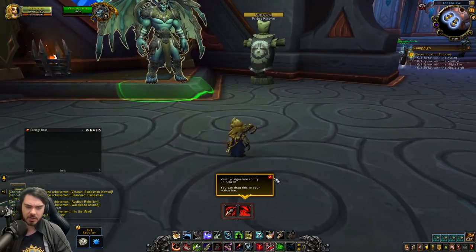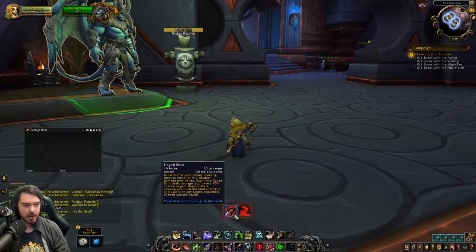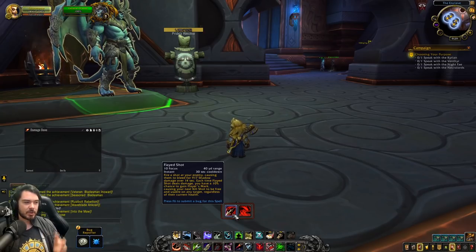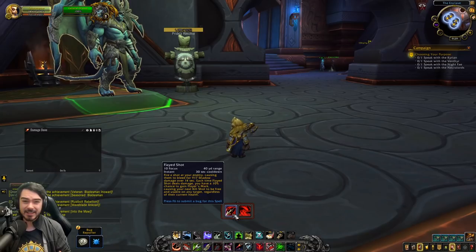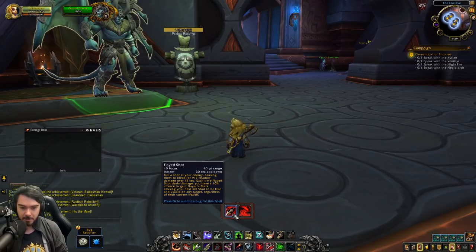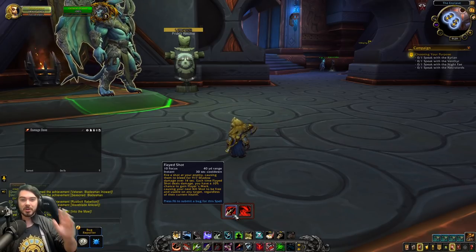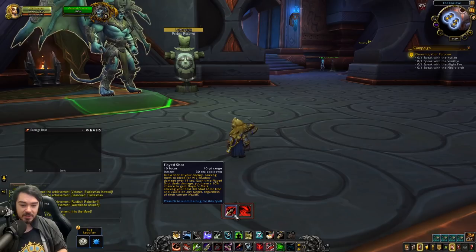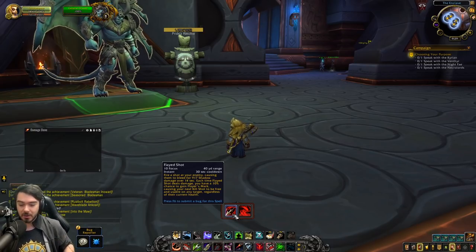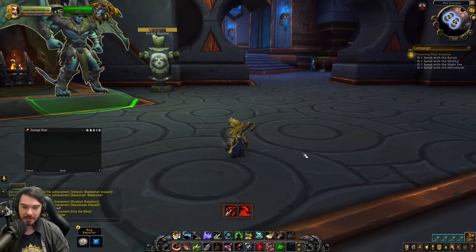The other big change is a surprising and big nerf to Flayed Shot. It still costs 10 focus with a 30-second cooldown, but they have massively lowered the damage from 250% of your attack power to only 87% — so it now does a third of the damage it did before. On top of that, they lowered the duration from 20 seconds to only 14 seconds, and every time it does damage you now only have a 10% chance to gain Flayer's Mark — down from 15%. It does way less damage, lasts for less time, and you're going to get fewer procs. It's pretty disappointing.